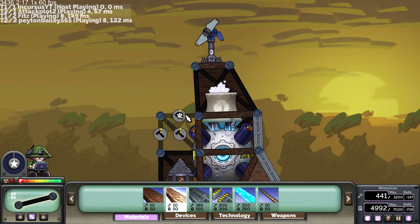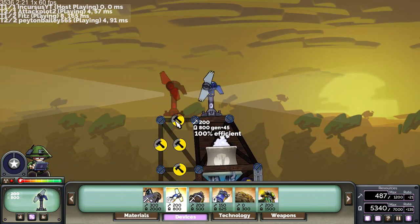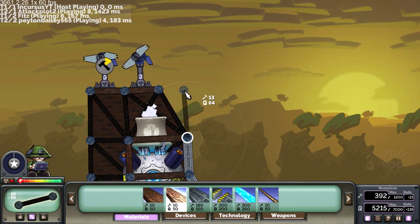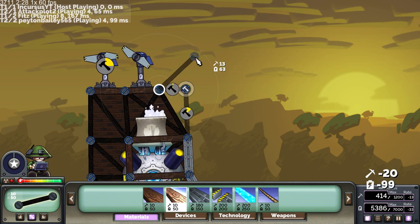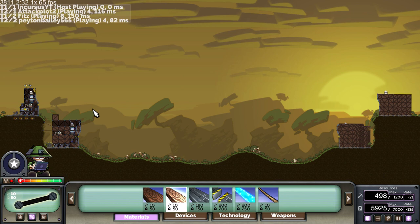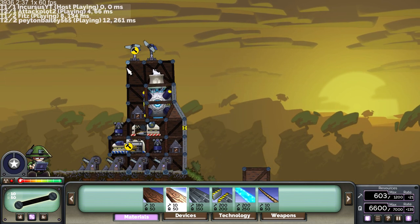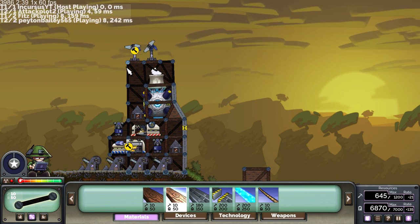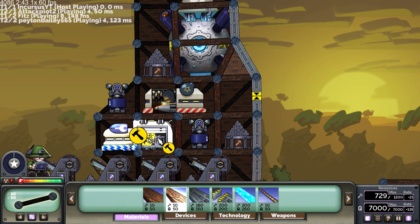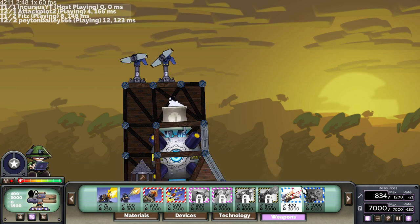I actually should have done this while talking instead of showing — put another turbine down. That way we have more energy, because lasers are kind of costly in terms of energy. We're going to want to build a place to prepare to defend our turbines. So in case we start getting shot at, at least we can quickly build a sandbag defense on them. Now we're just waiting for everything to complete, and then we'll have a laser available to place fairly quickly after that.